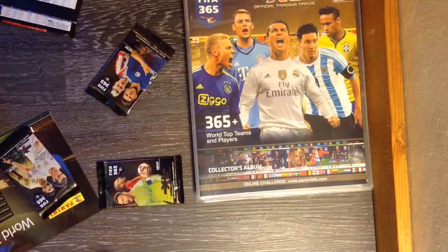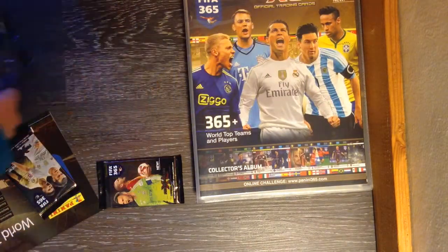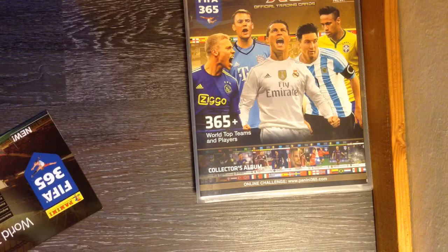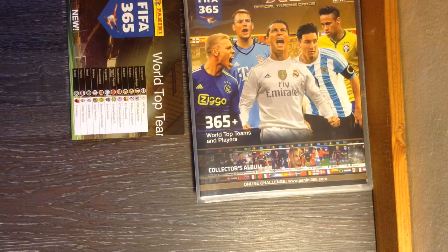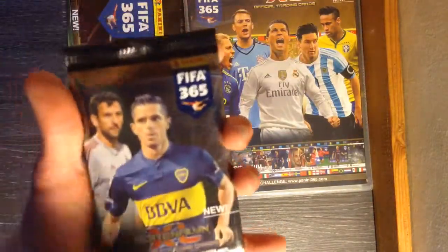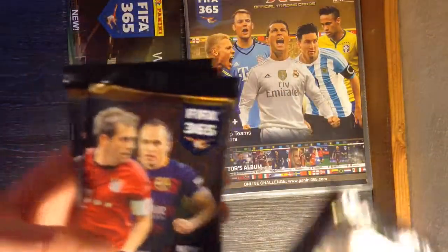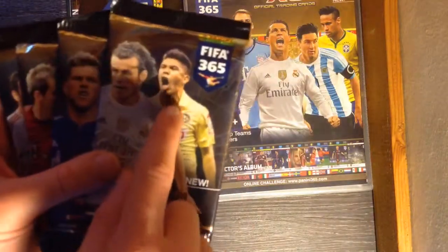All right guys, we got the binder out and packs — we got some sick slits here. Look at that. We're going to sort them by pack art. I think there's actually five pack arts. The five pack arts are the Schneider and Atkins Eve, and I actually have no idea who both of those guys are — I know this guy's on Dr. Juniors but I don't know who they are. And then there's Laman and Iniesta, and then there's Griezmann and Huntelaar, and then Bale and someone I don't know.